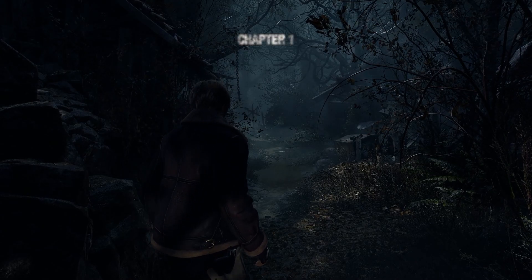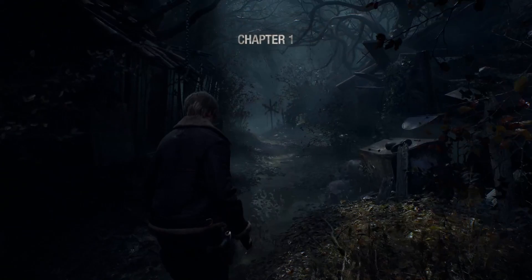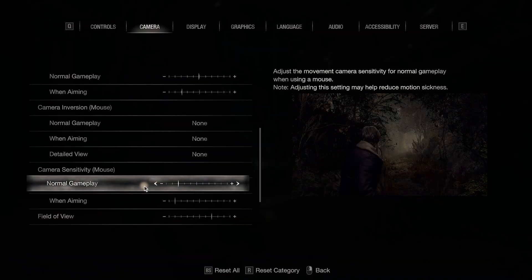So you just started up Resident Evil 4 Remake and the first thing you notice is the atrocious mouse speed. There are two settings to adjust, which can be found under the camera tab towards the very bottom. To change the speed when looking around, find 'Normal Gameplay' under camera sensitivity mouse and bump it up to about 50 to 60%, or whichever works best for you.